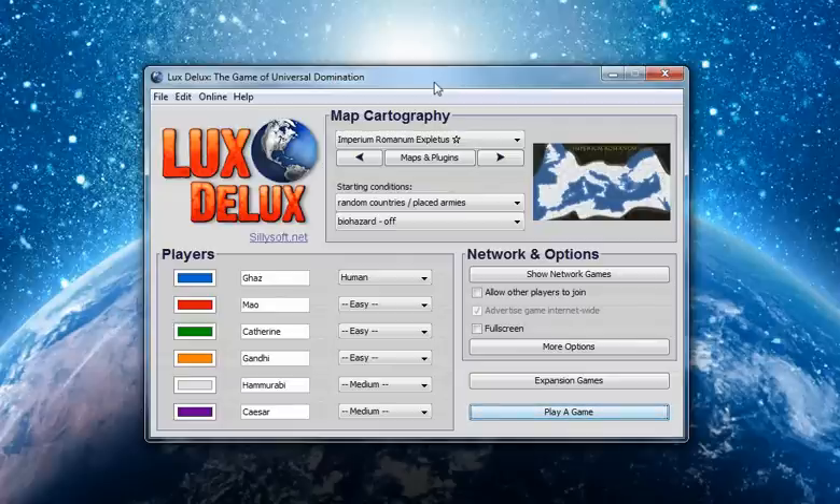We now return to Let's Play Luxe Deluxe. I apologize if the screen looks a little bit weird for this video. Each of the maps is actually a different size, so I kind of have to resize my recording area for each episode. This episode I've decided we will try out the Imperium Romanum Explatus map.